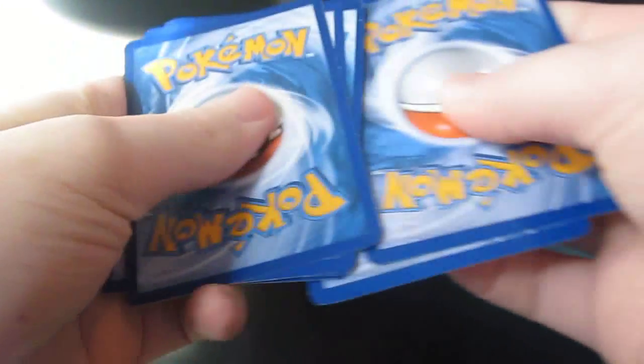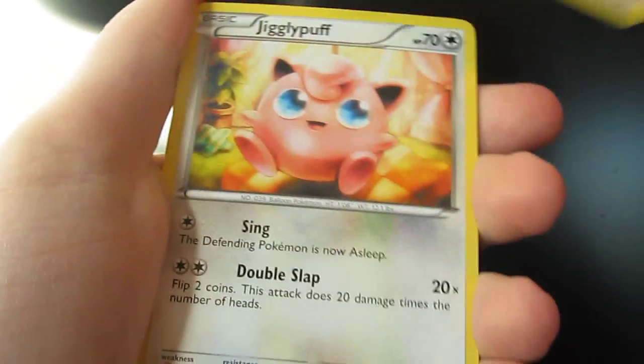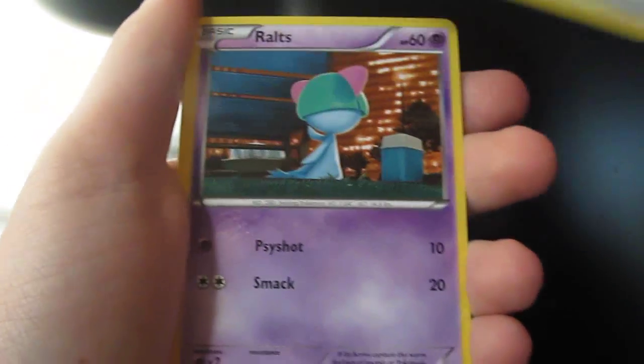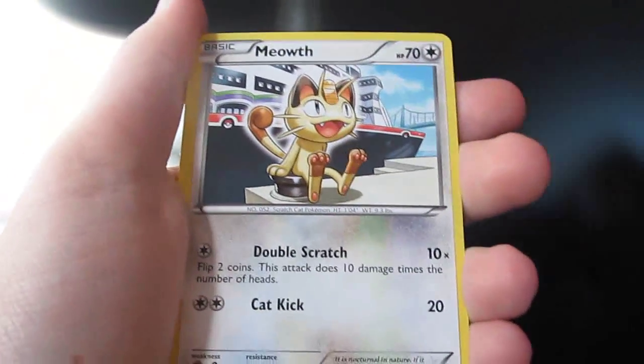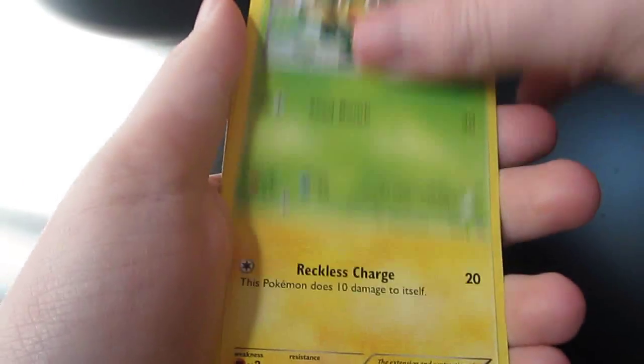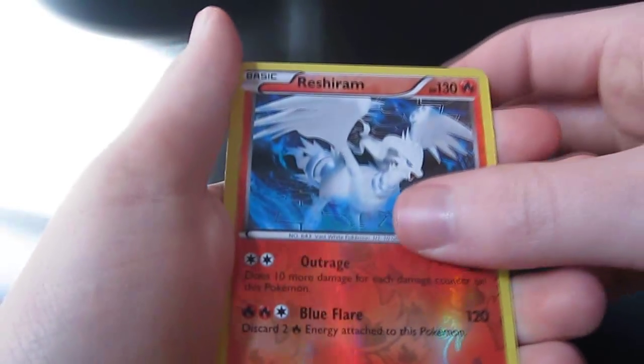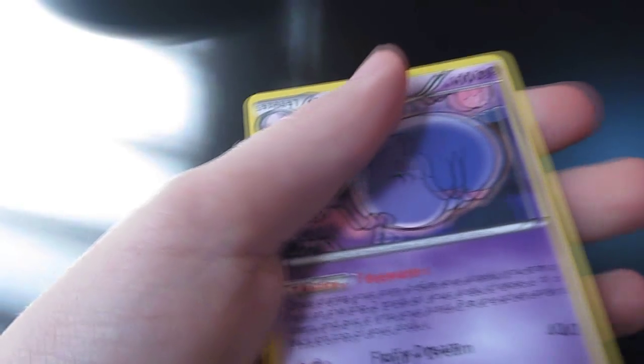So we start with a Basculin, a Growlithe, a Jigglypuff, a Ralts, a Meowth, a Blitzle, a Panpour, a Shinx. Our reverse holo is a Rush Round — that's awesome — and our rare is a Musharna.